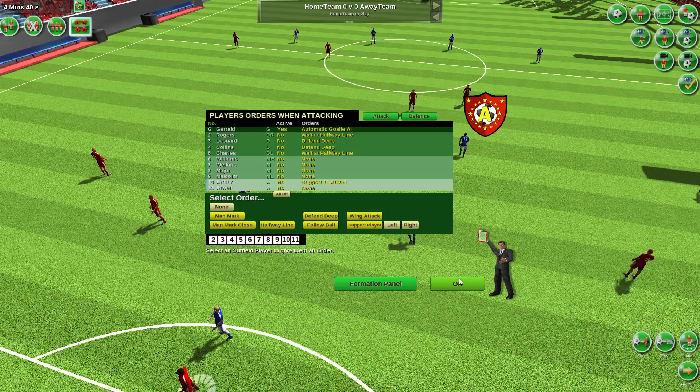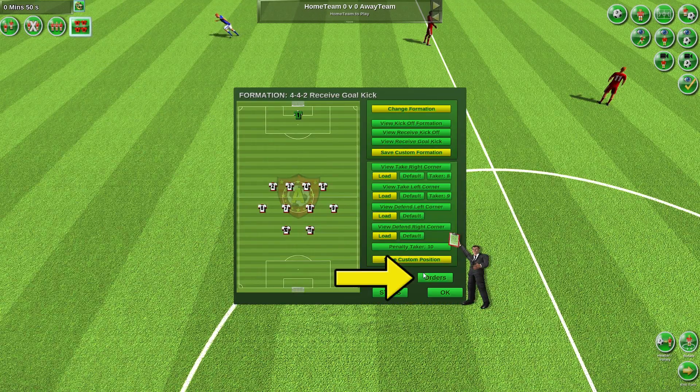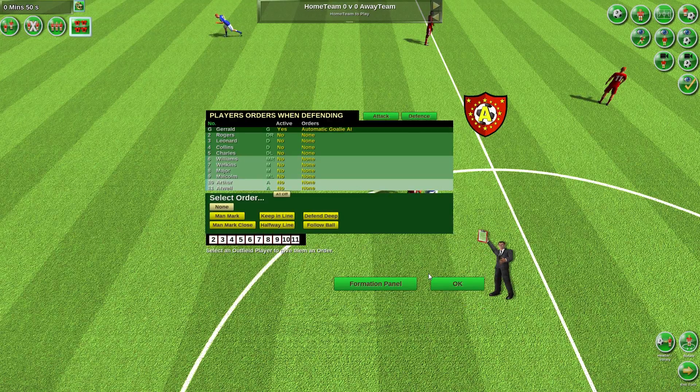You can display the player orders screen by either pressing the order button on the formation panel, or by pressing the V key on the keyboard.